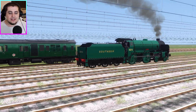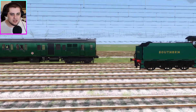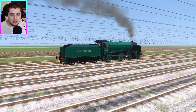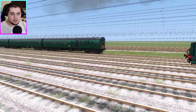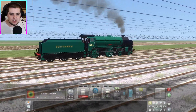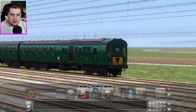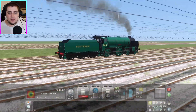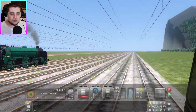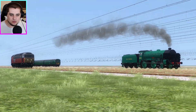Can she hold that lead? That is the big question. Thumper is falling behind just a little bit, but when Thumper picks up speed it might close the gap. The Schools class Repton is in the lead at the moment, doing about 50 miles per hour. We've got a cool shot with a steam engine, a diesel, and a DMU all running.